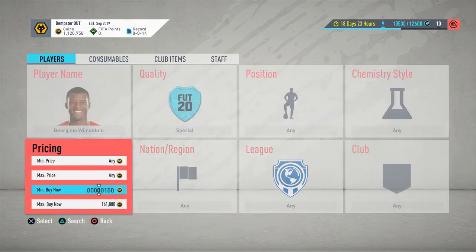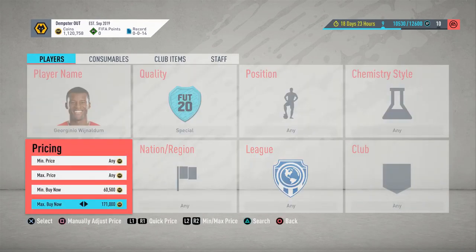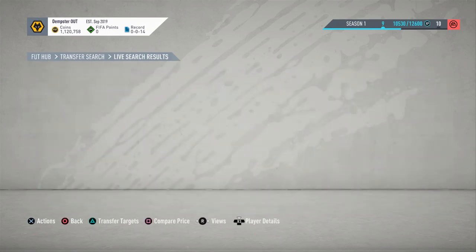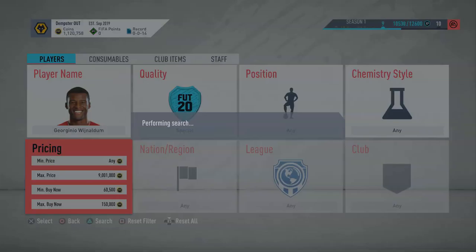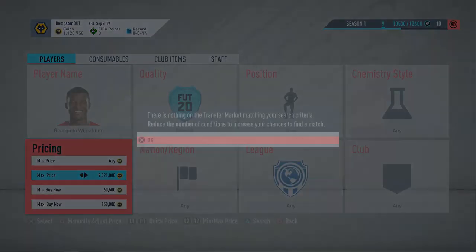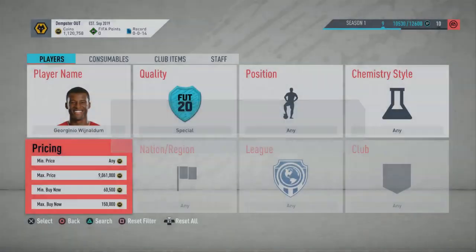Put in around 60k as a minimum, and drop the max down to about 167k, just to check what comes up. Then you want to sit at around 150k and just snipe them. Keep checking the price because with it being a brand new Team of the Week, the prices are going to keep dropping down — but it's really good, you just sit there and keep sniping over and over again.